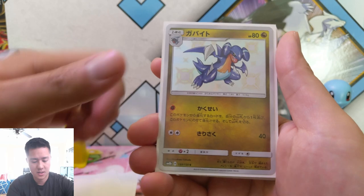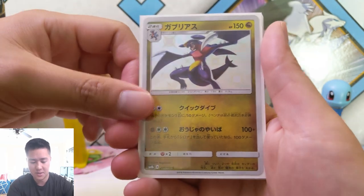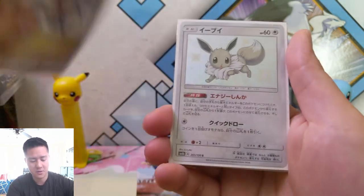Gible — can't forget the Gabite, Garchomp evolutionary line. This is a pretty cool evolutionary line.